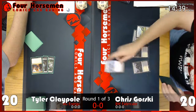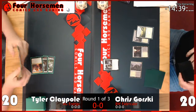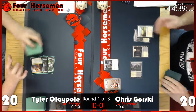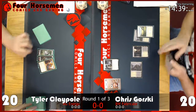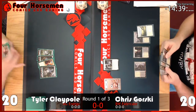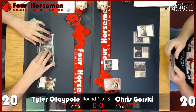We have a Lathnu Hellion from Tyler Claypool — a three-mana 4/4 with haste. When it enters the battlefield you get two energy, and you have to sacrifice it at your end step unless you pay two energy. It looks like Chris Gorski dealt with that using a Grasp of Darkness. Chris has an older version of that spell from Scars of Mirrodin. Now Chris is planning his turn four play.